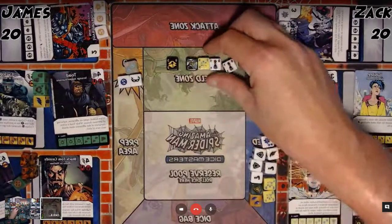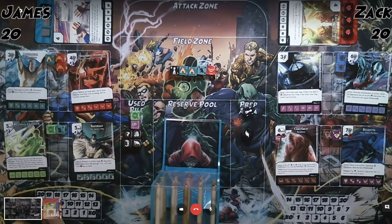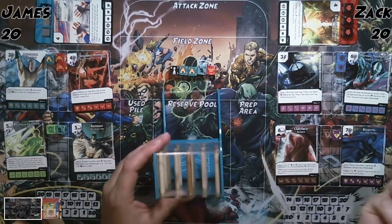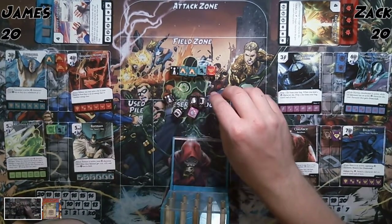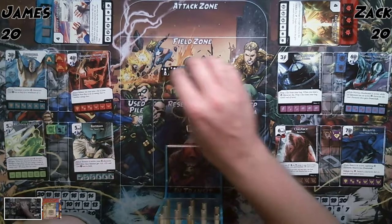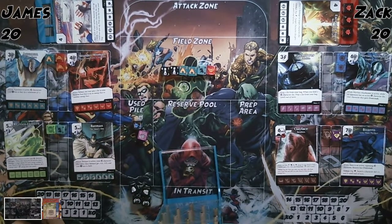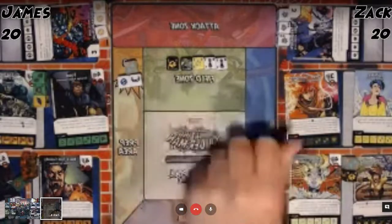I suppose I might as well attack with Kitty Pryde, though at this point I don't want to buy any more. I'll pass turn. I've got just one left in the bag — can I pull Green Lantern? Not this round. Watchtower may still help a little. I'll buy the last Power Almighty, then use the Watchtower to prep a die from my bag. There's Green Lantern.